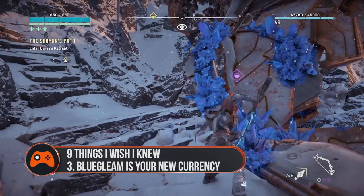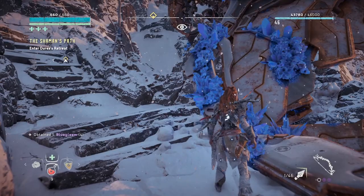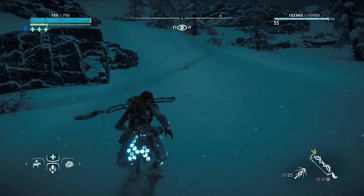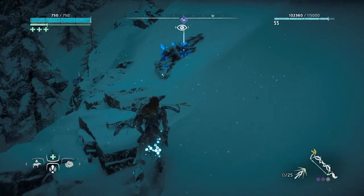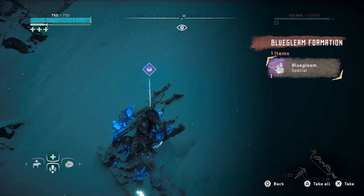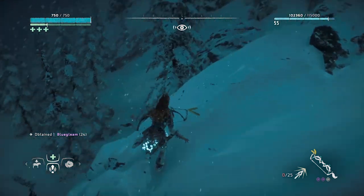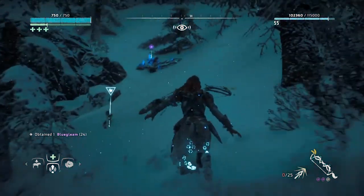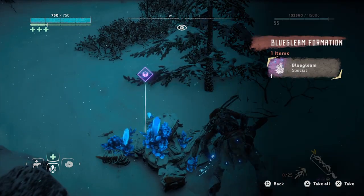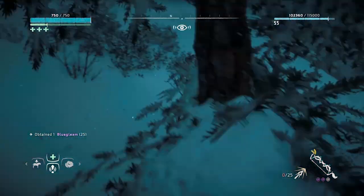Tip 3: Bluegleam is your new currency. To stop you from strolling in and using your accumulated shards to buy the best weapons in the DLC straight off, the Frozen Wilds has a new type of currency — Bluegleam. Aloy can harvest it from old corpses of machines scattered around the map, so make sure to keep your eye out for bright blue splotches on the white snow. The telltale purple diamond hovering above each robot corpse is particularly handy too. Warning though — once you've harvested Bluegleam from one corpse, it's gone. It won't respawn, so make sure you think carefully about what you want before you buy.